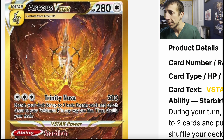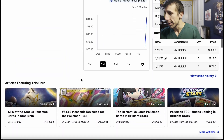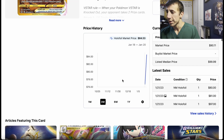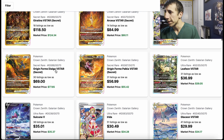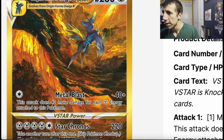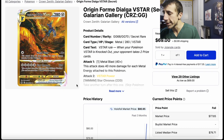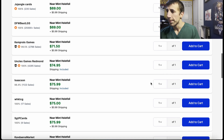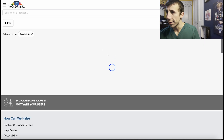Here's Arceus — this has gone up too, around $85 to $86. Then we have Origin Form Dialga — the arts are insane, also going up. Around $76-ish for a mint copy.